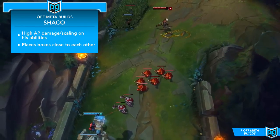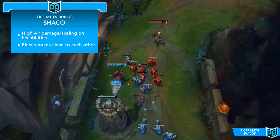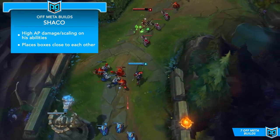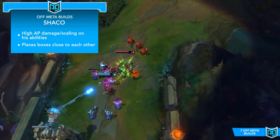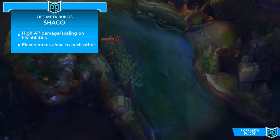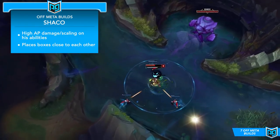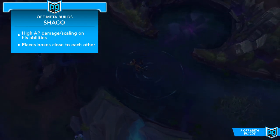You've got to find ways to approach each individual matchup — either use your traps to quickly push waves and gain level advantages, or maybe try a poke strategy by harassing with your E whenever you can. Usually you want to place a few boxes relatively close together, but far enough from the minion line that they won't get popped by creeps, and then begin the mind games and try to bait the enemy laner into your traps. Shaco is one of the snowballiest champions in the game, and AP Shaco is no exception — if you master the Illuminati Shaco build you can definitely carry games hard, but prepare for one hell of a learning curve.